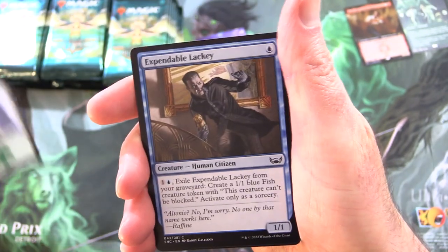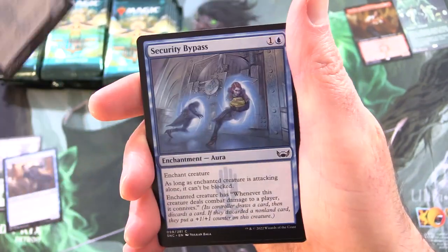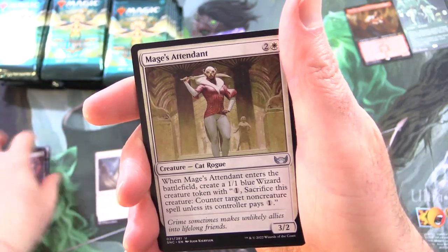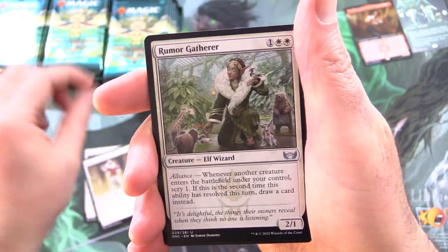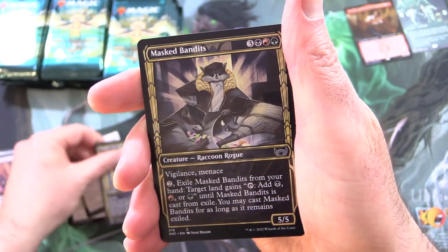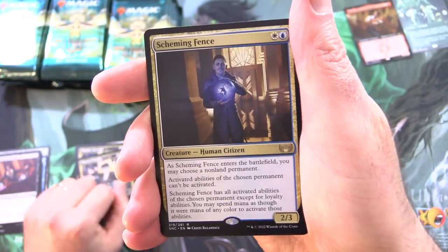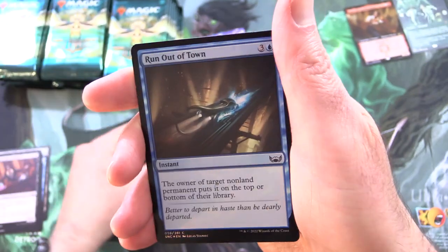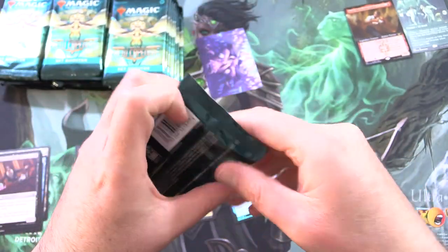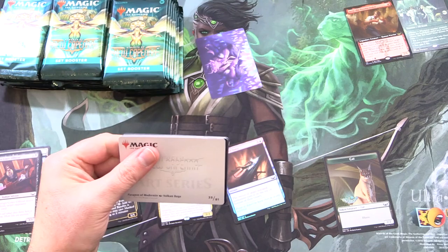And a Forest. The first couple of packs — we've got Expendable Lackey, Echo Inspector, Security Bypass, Corrupt Court Official, Patch Up. So you do get uncommons a bit earlier. Mage's Attendant, Rumour Gatherer, Nimble Larcenist. Here's the Showcase Border. Another one — Masked Bandit, and Raccoons are now a creature type in Magic, people. And Scheming Fence for the rare, foil. And a Cat Token — so this set has a lot of cats.